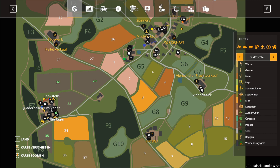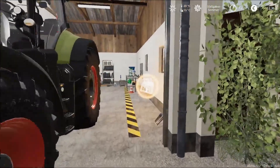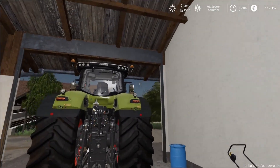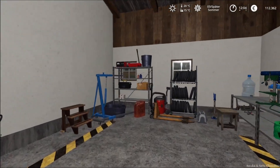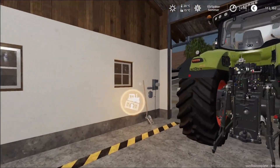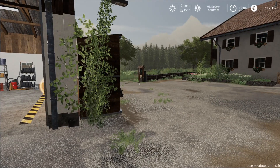Und jetzt noch ein wichtiger Punkt: Hofwerkstätten am OGF-Hof, U-Hof und Kuhhof Groß – inklusive Trigger eingerichtet, können separat wieder verkauft werden. Diese Werkstatt ist jetzt seit dieser Version so vorhanden. Das heißt, wir mussten auch keine Werkstatt mehr platzieren – ist hier alles schon wieder mit dabei. Finde ich auch eine wirklich super Neuerung, gefällt mir sehr gut.